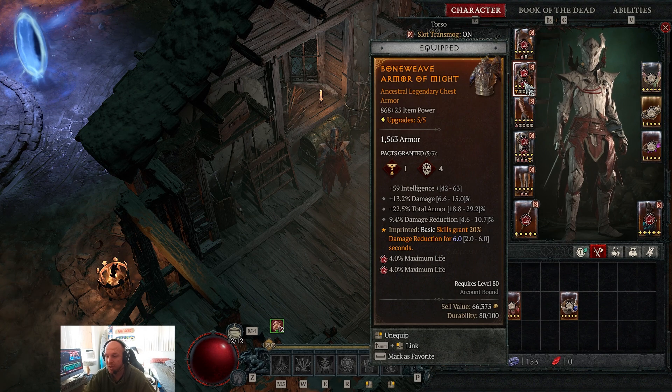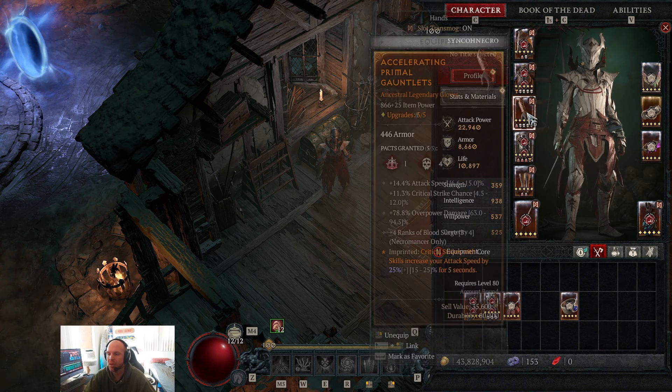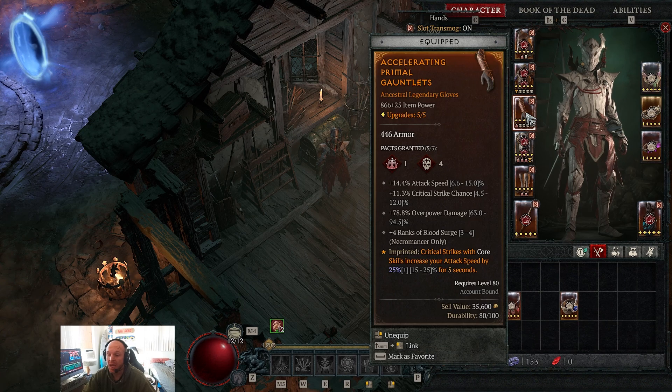The body armor aspect grants 20% damage reduction for six seconds when basic or defensive skills are used, giving good damage reduction plus intelligence. For gems we use rubies for life. Gloves should ideally have attack speed, crit strike chance, overpower damage, and plus four to blood surge. The aspect on gloves increases attack speed by 25% when you critically strike with core skills. Attack speed, crit chance, overpower, and intelligence are the key stats we're looking for.